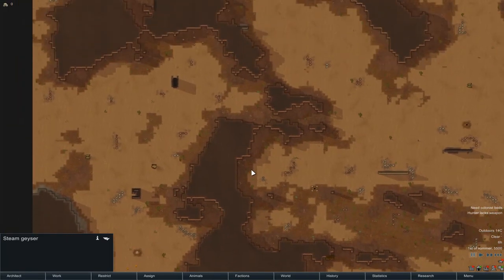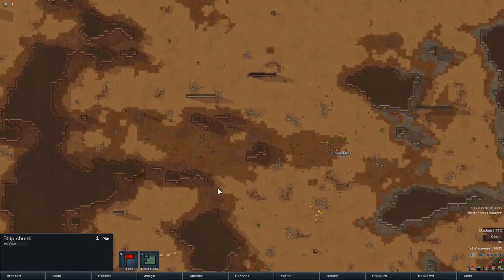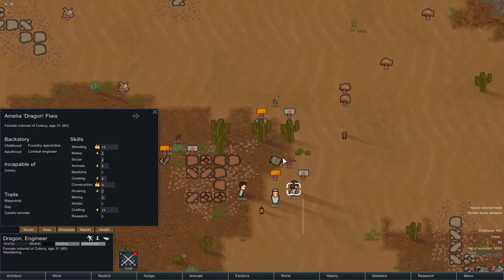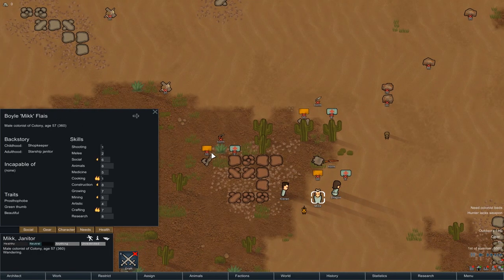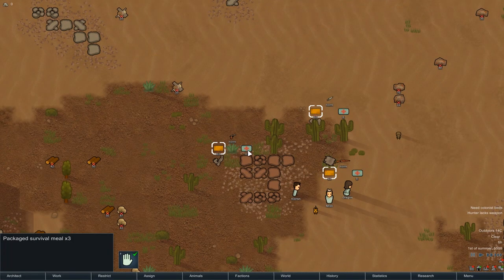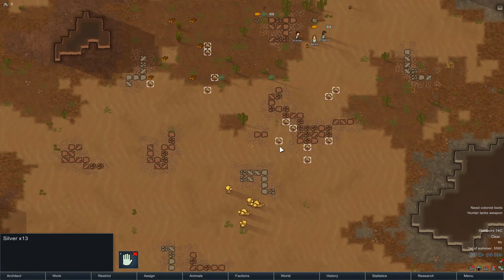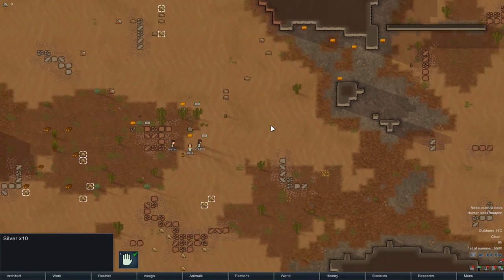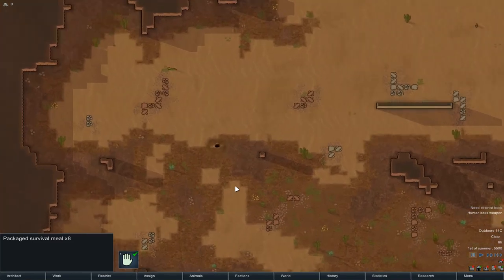It gives us some mountains to build into if we want. They've got these ship chunks and we can break them down into components, which is pretty cool. Dragon has the best shooting skill so she's getting the survival rifle. Kieran can't fight, Mick can - so that's fine. We'll leave the knife for the time being. Just unforbid all of this stuff. I was very generous with the silver - I think we might have just happened to land next to one of the stockpiles of silver.